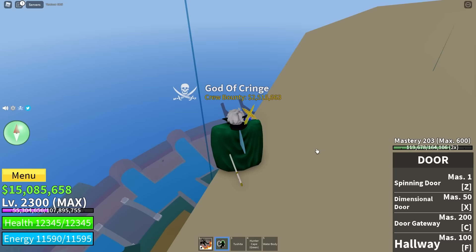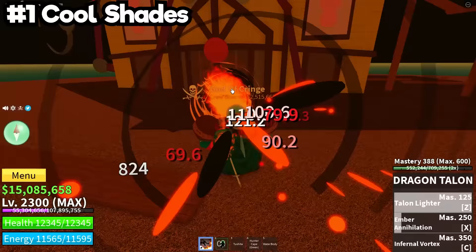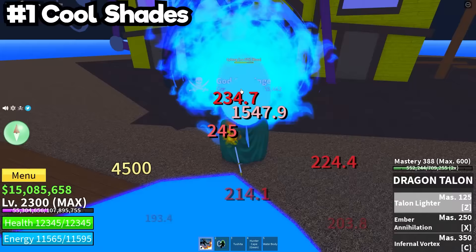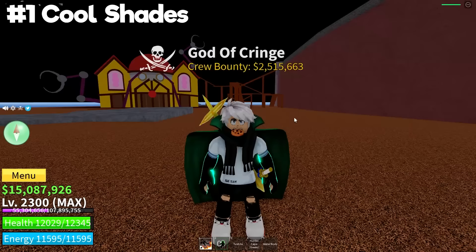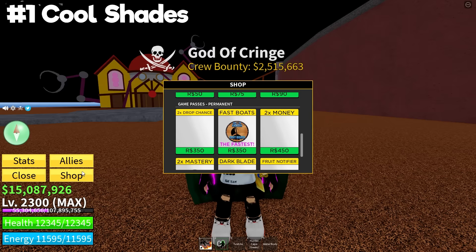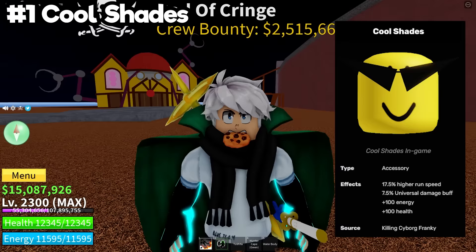Here is the number one most important thing you can try to get from the first sea. If you get unlucky, this could take quite some time, but defeating Frankie can get you the Cool Shades — a less than 2% drop chance, or around 4% with the double drops game pass. These are considered the best accessory from the first sea, buffing you with 17.5% movement speed increase, 7.5% increased universal damage for all styles, and 100 health and 100 energy. They're basically a stronger version of the Black Cape plus 17.5% increased movement speed. If you have Cool Shades, you are good to go.